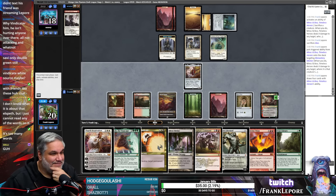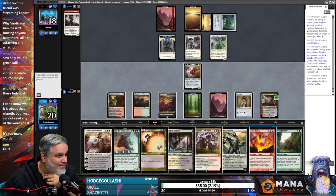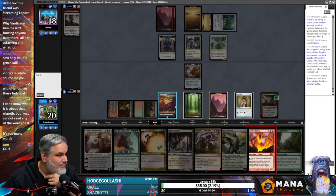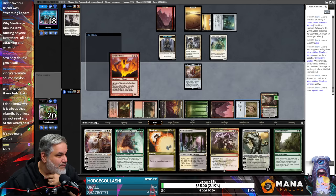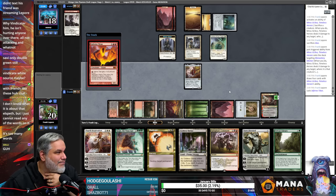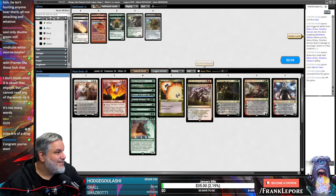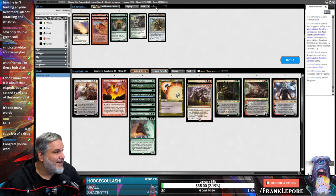How in the hell — that's so many things. Let's just play Inferno Titan and just destroy them. We're not playing around Mana Tithe, so if we get Mana Tithed we've earned it — but we didn't get Mana Tithed and we won the game. I guess we got that going for us.